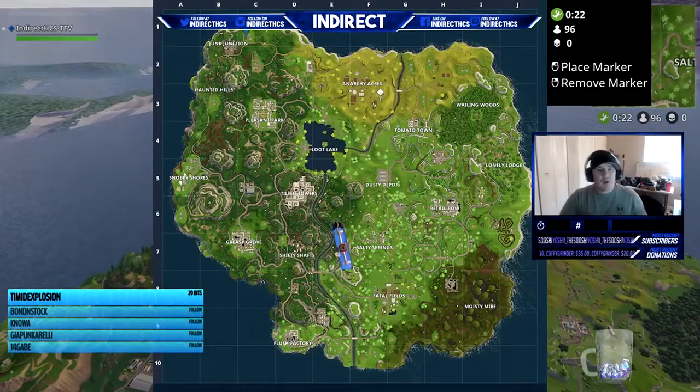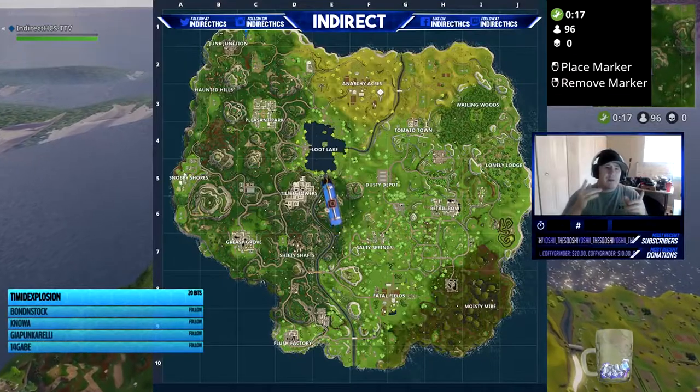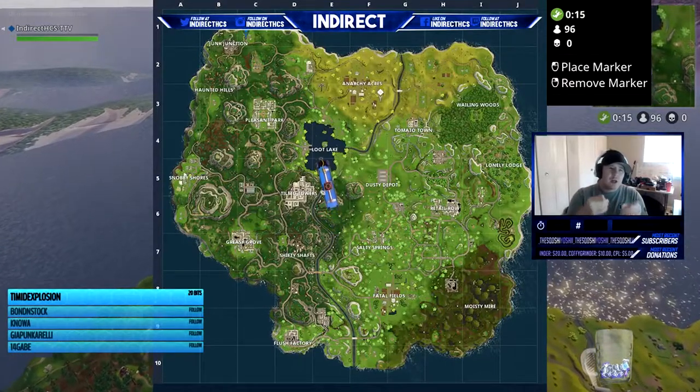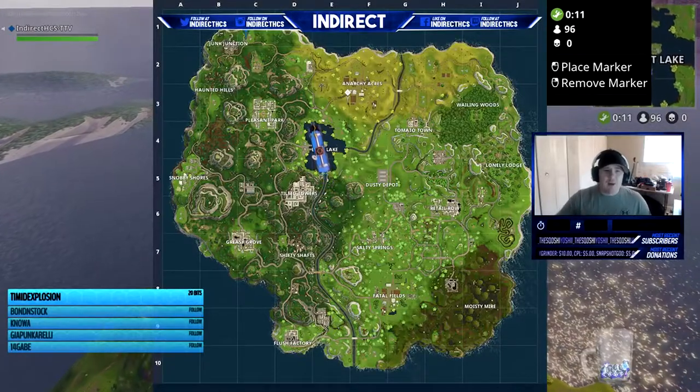So you guys can see some of the awesome things inside Fortnite — I just want to justify that. The next one is going to be the llama up here in Junk Junction. I already have it marked on the map for you guys right there, so let's go ahead and take a look.